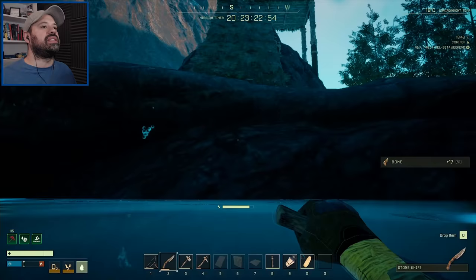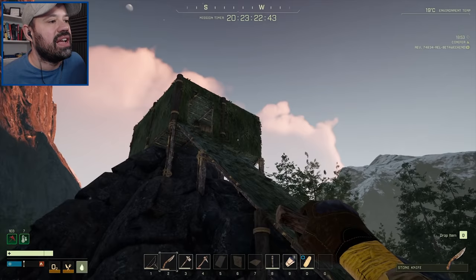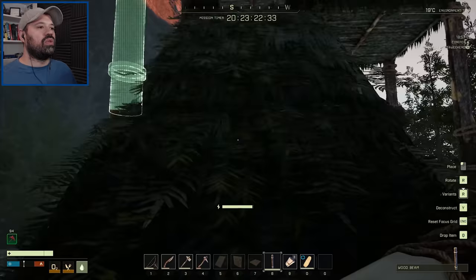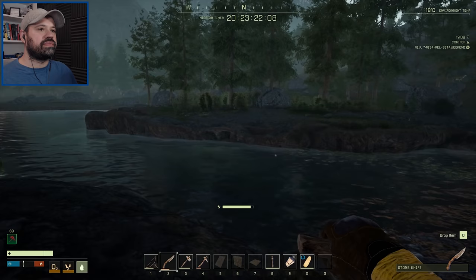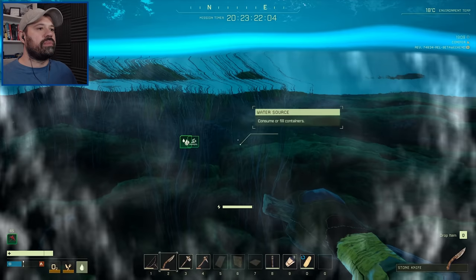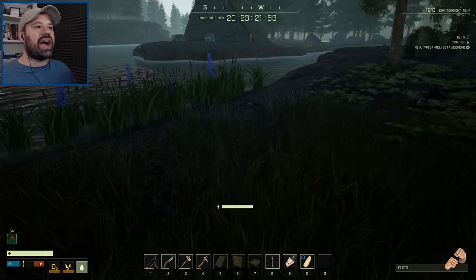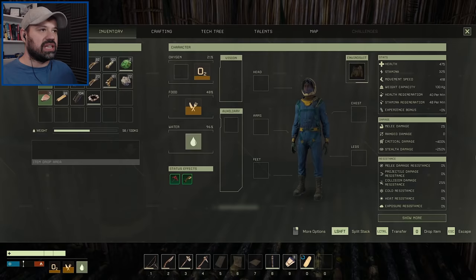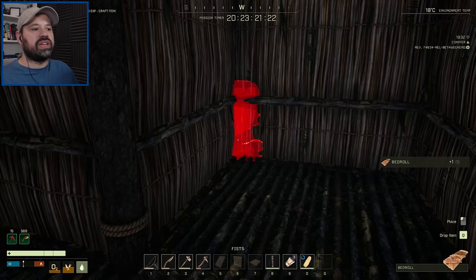Back at the base — the storm destroyed our original bed. Campfire survived though, so let's eat the cooked fish before it goes off, take the wood, and craft a new bed. Deployed the new bed. We build two medium storage crates — you can stack a second one on top of the first to use vertical space. Everything goes into storage and we take out only what we need.